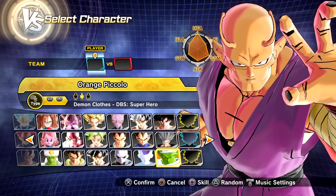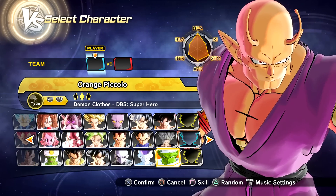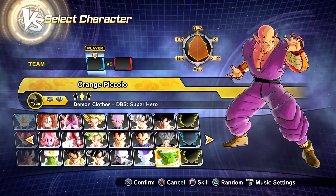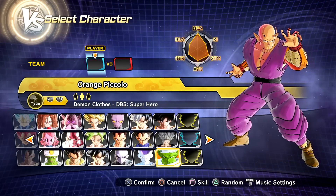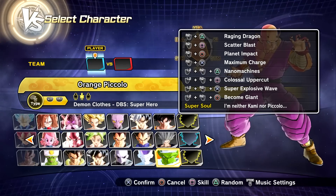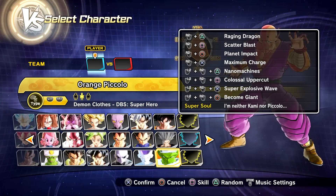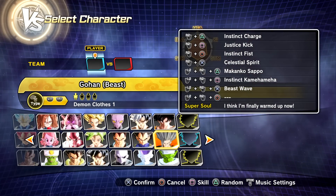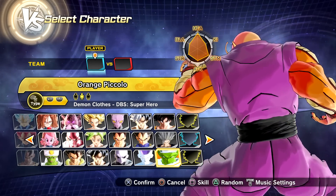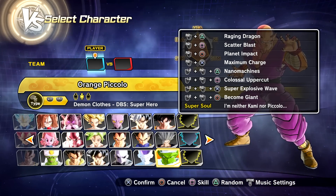Going back to today's video, the mod work is absolutely stunning — this is probably the best Orange Piccolo mod out there. Look at his jawline, the Super Saiyan antennas, and the orange shade. He's extremely buff and massive. As for his skill set, we have Raging Dragon, because Shenron did unlock Piccolo's potential. We also have Scattered Blast.